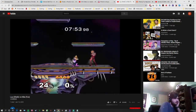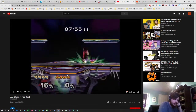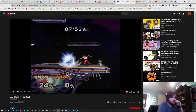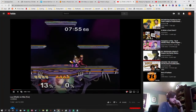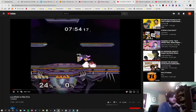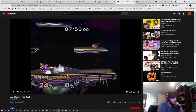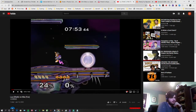I'm not a huge fan of the wavedash after down throwing Fox, although I see here it was dangerous as to which side he'd end up on. It's just one more thing to add to your mental stack, so it can make reacting sometimes a little bit hard. I'm not really sure what this needle is accomplishing.